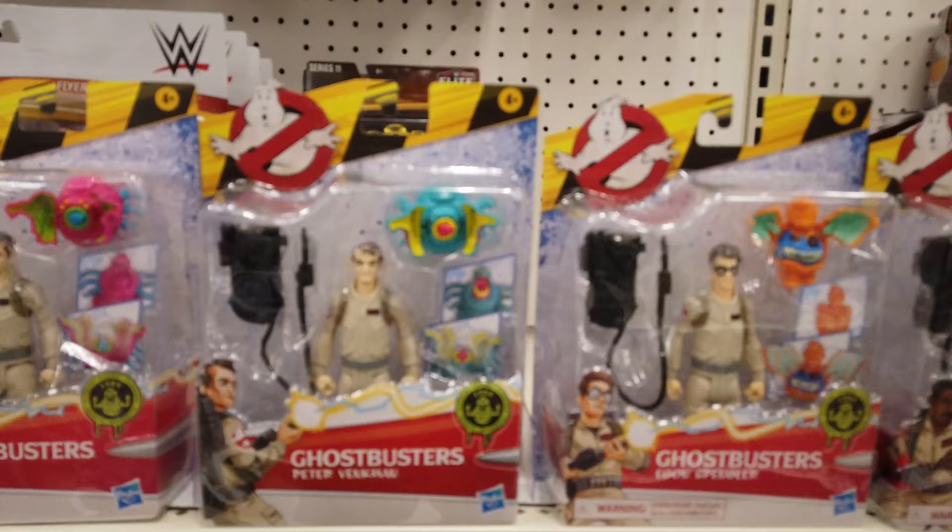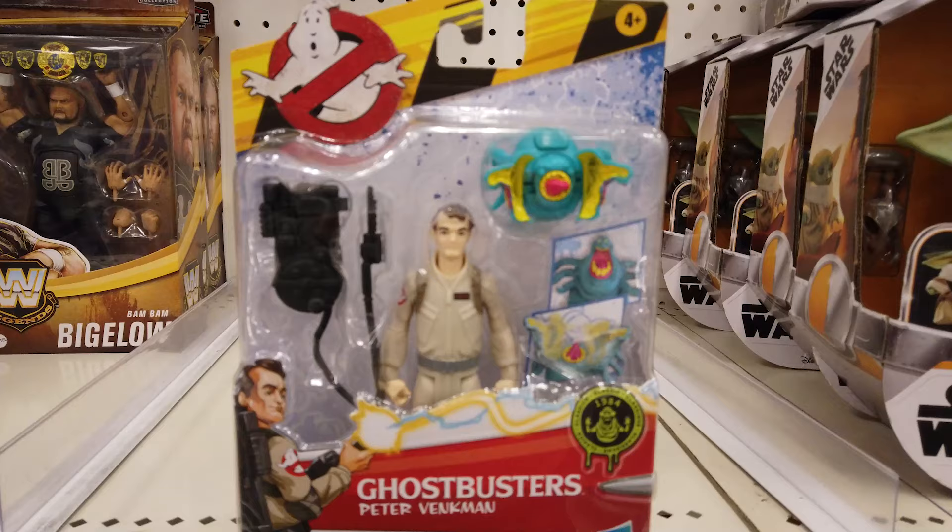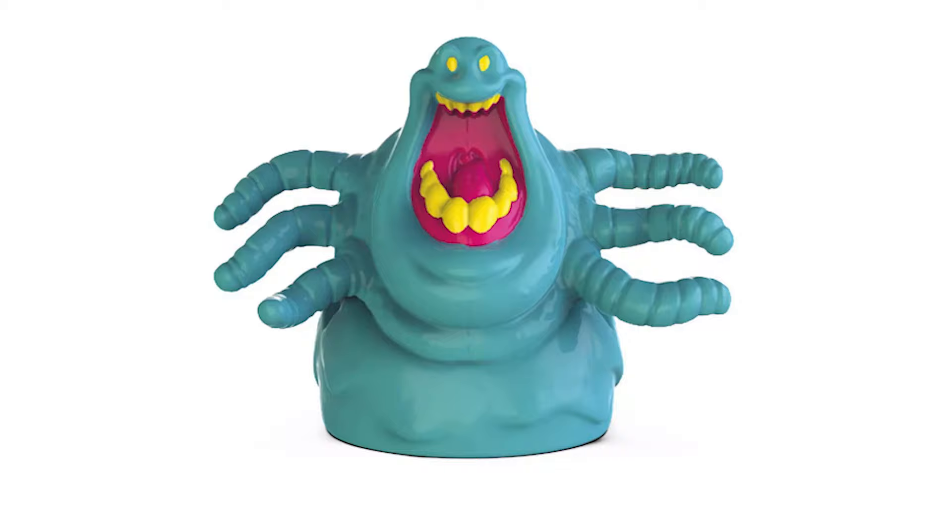Let's kick off with the Ghostbusters Fright Features figures. Peter Venkman is the fast-talking leader of the original Ghostbusters. He includes a proton pack and blaster, as well as either a ghost or terror dog.